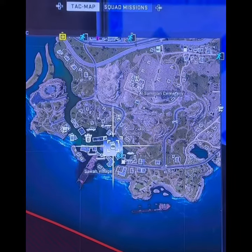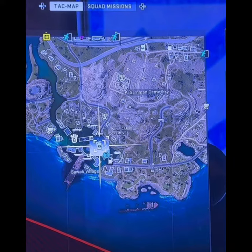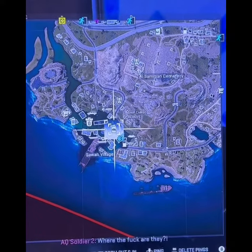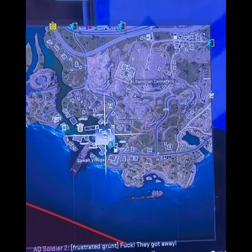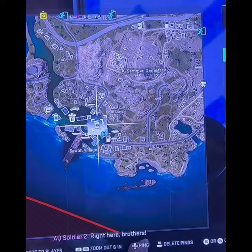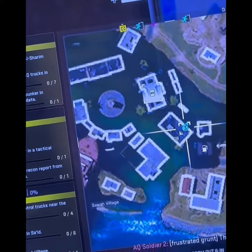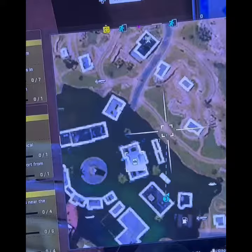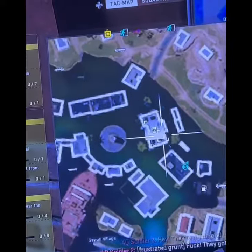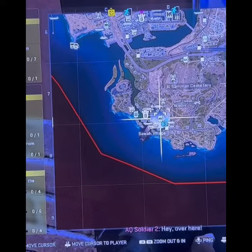We're going to do the Sawah Hotel room keys 303 and 302. You can actually do them both — they're right next door to each other in the Sawah Hotel. It's in the D7 grid, and on the grid it's this building right here. If you see the gas station, it's two buildings up from the gas station, right here at D7 in Sawah Village.